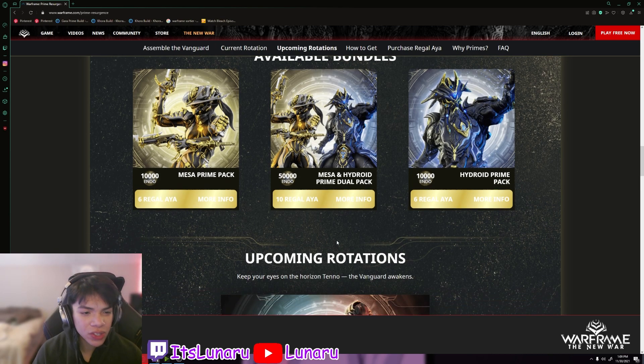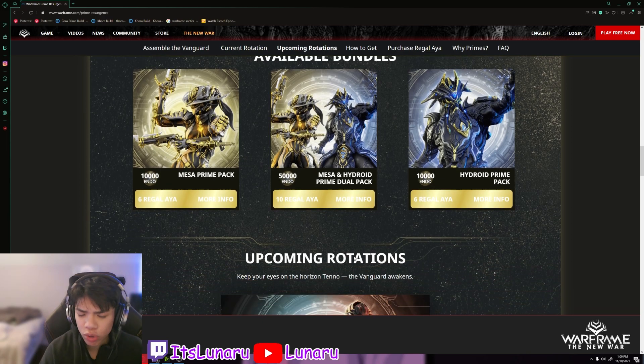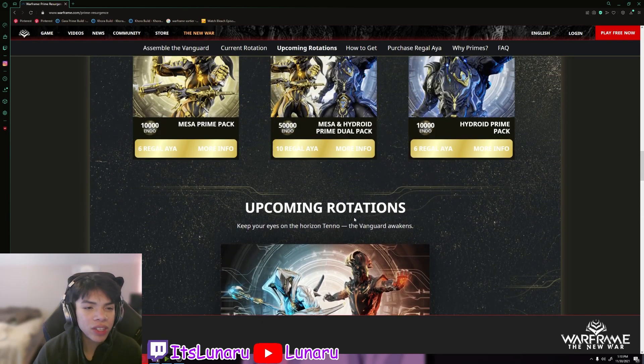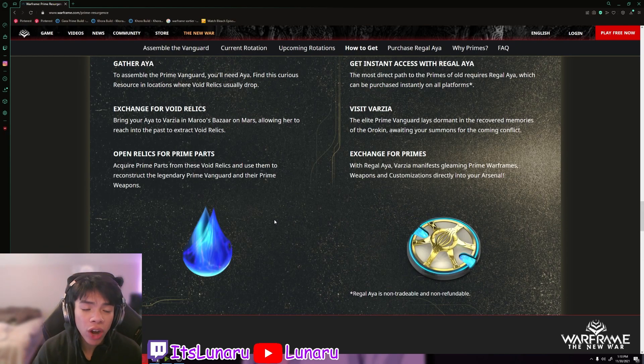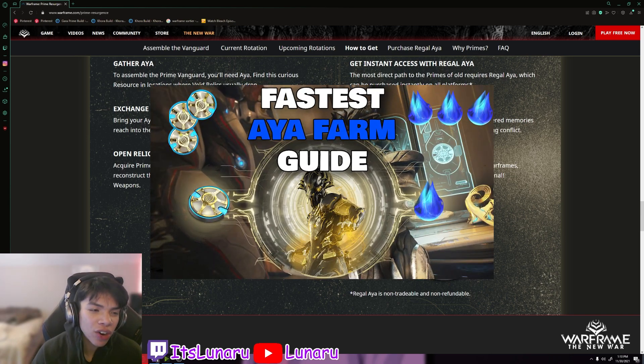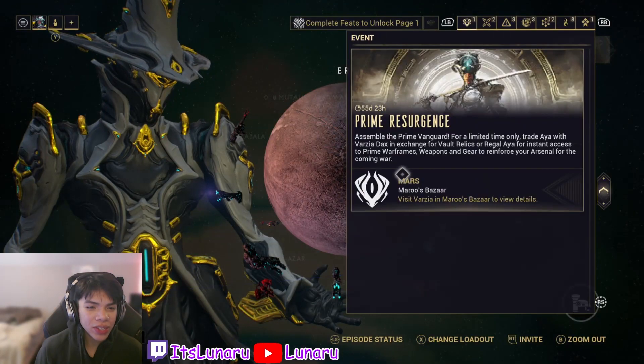If you do have money, you can always buy the prime packs which come with everything for that specific prime release, or you can buy everything available this week together for 10 Regal Aya. If you have the time, I recommend just farming it — it probably won't take that long as long as you get enough Aya. I have an Aya farming guide on my channel. The Regal Aya prices are three for $20, seven for $40, and fifteen for $80 — it's pricey, but if you've got the money and not the time, especially for full-time workers, just do it.